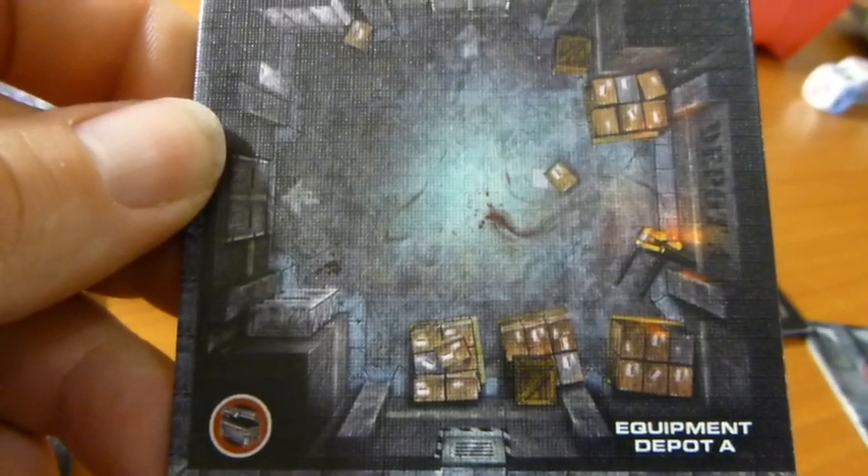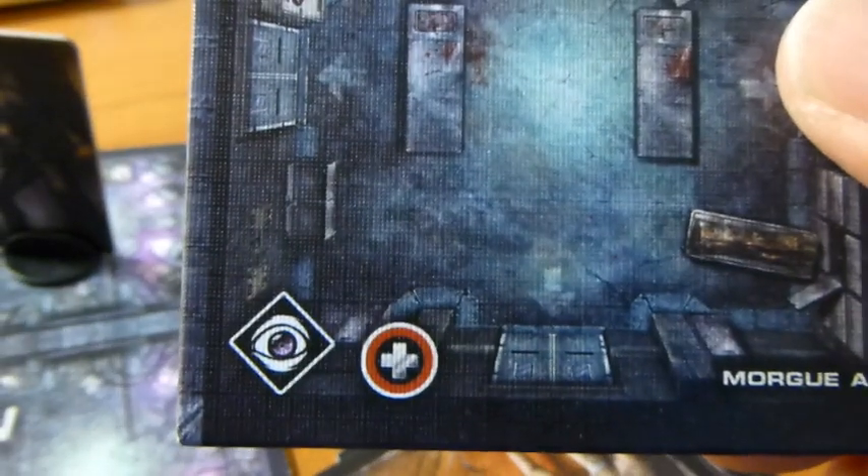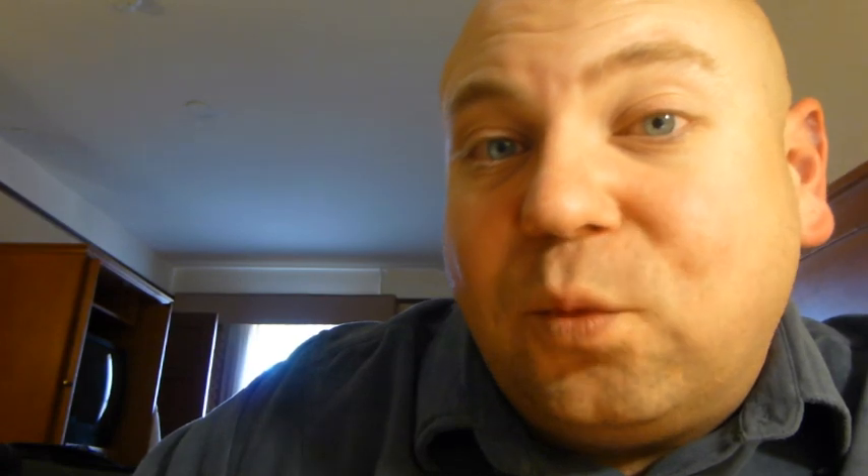The treasure chest only works once, so the first time you enter the room, grab an item card. You can only hold two items at a time — if you have more, you must drop one in the room for someone to pick up later. If you move into a room with a cross, there are medical supplies. If you begin your turn there, you can take two adrenaline cards at the start of your turn instead of one.